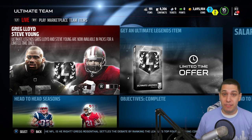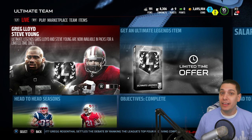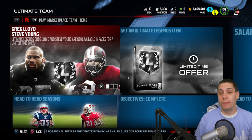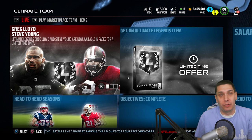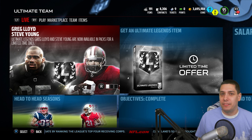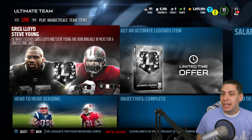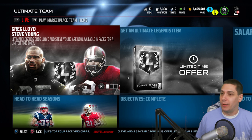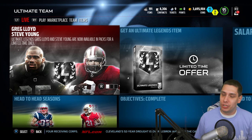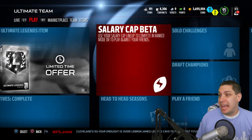Steve Young has got the speed and the passing attributes — that is arguably the best quarterback Ultimate Legend. The only other one right now is Mike Vick, and I would say Young is better than Vick. They're both left-handed though. Kind of odd that both Ultimate Legend quarterbacks so far are left-handed. I'm sure we'll be getting an Elway and a couple others before the end of the season.